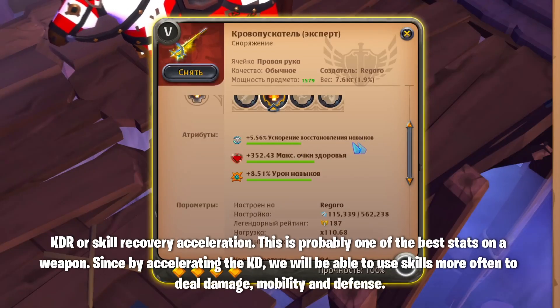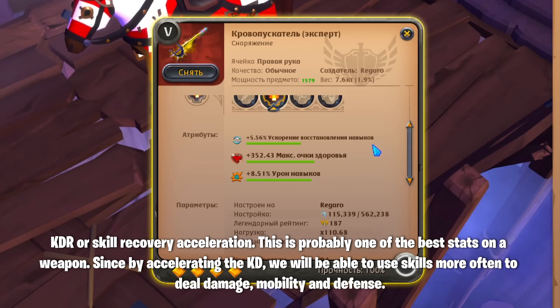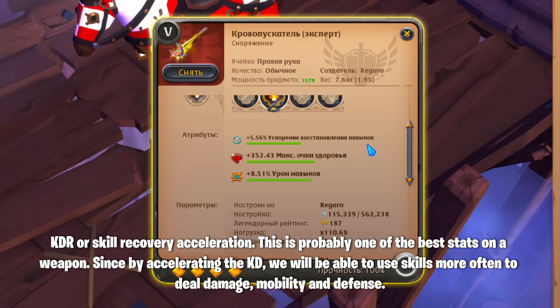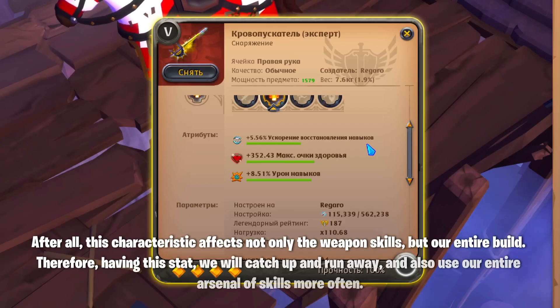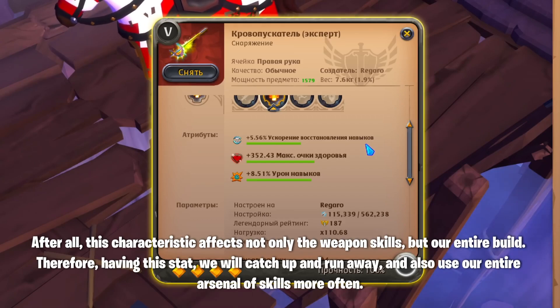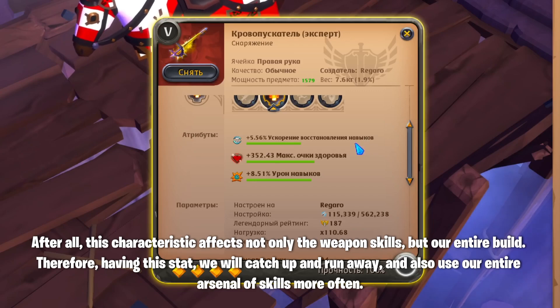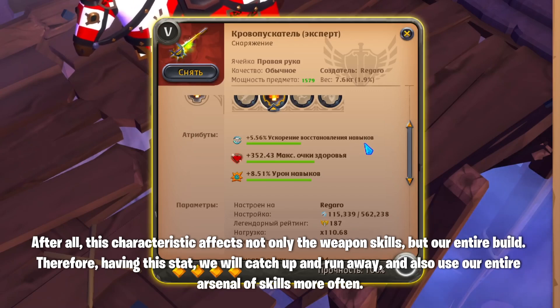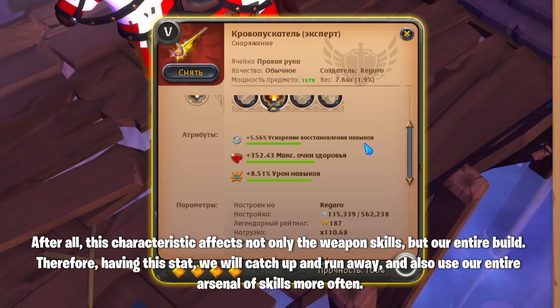CDR or Skill Recovery Acceleration is probably one of the best stats on a weapon. By accelerating the cooldown, we will be able to use skills more often to deal damage, mobility, and defense. This characteristic affects not only the weapon skills but our entire build. Therefore, having this stat, we will catch up, run away, and also use our entire arsenal of skills more often.